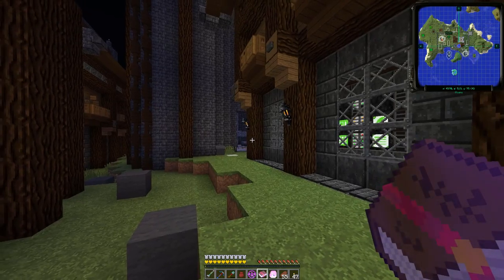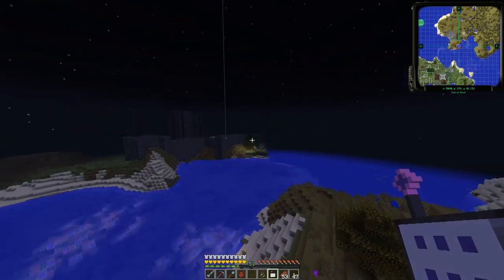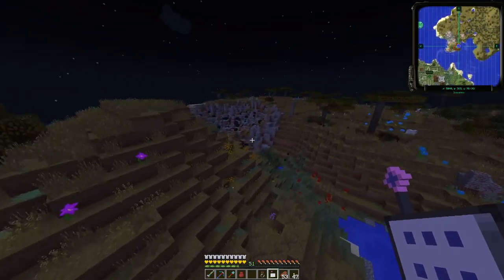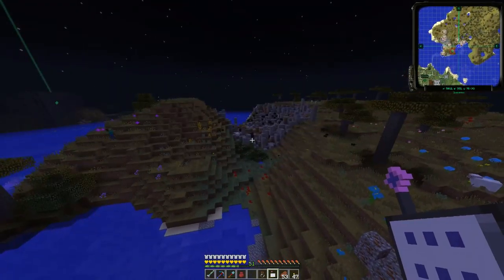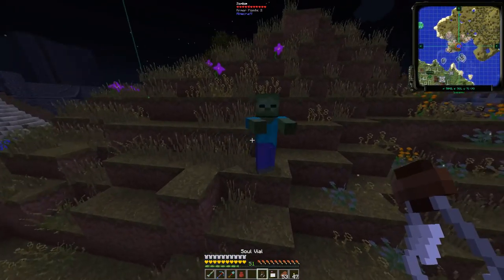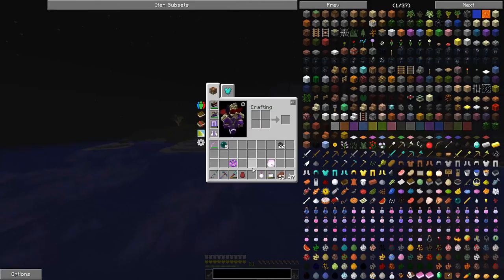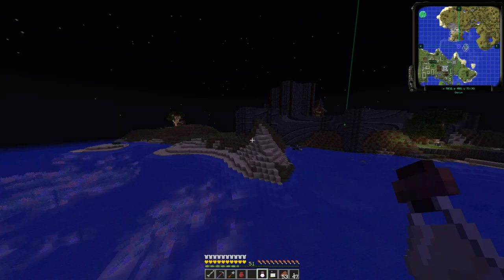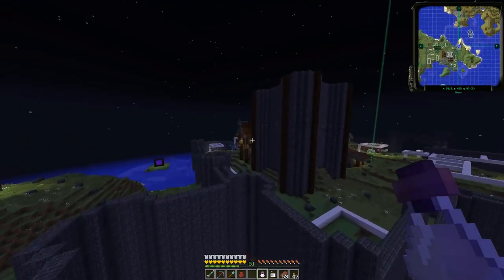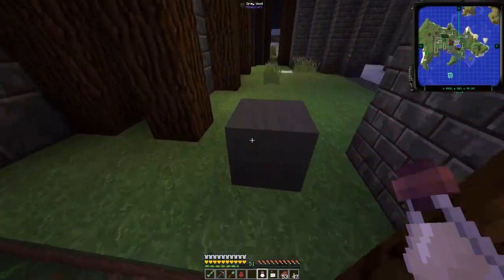I'm heading away from my island because I need to get a test subject for our spawner collection area. I had to go away from the island because I've got all those magnum torches and nothing will spawn over there. There's a zombie — let's grab him in a soul vial. This is from Ender IO — you usually use those to set up powered spawners, but this one we're just going to use for our spawner room setup.